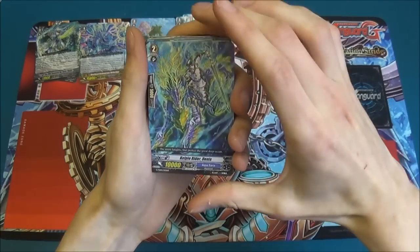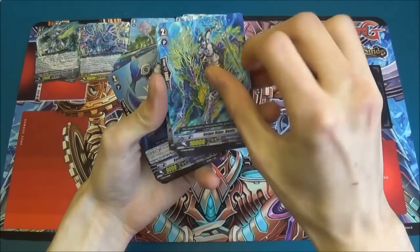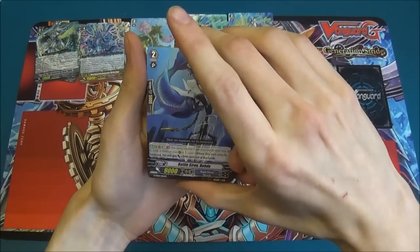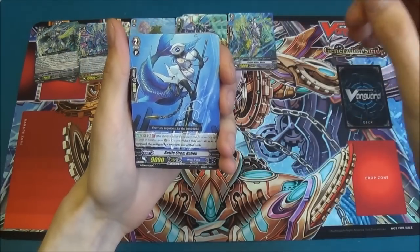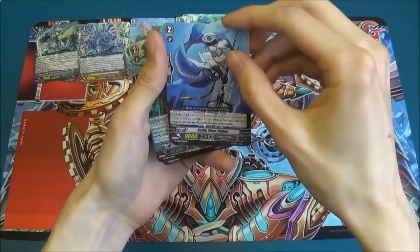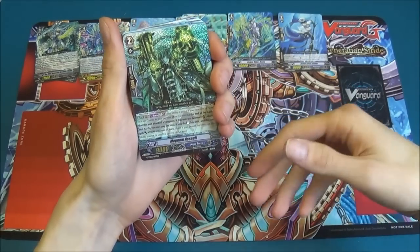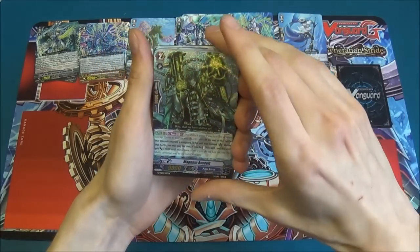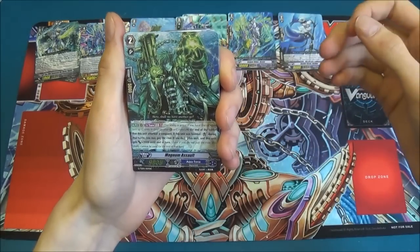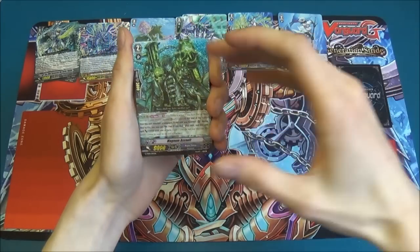Then we have Kelpy Rider Dennis, who's the new 10k grade two — basically the Lazarus of the set. And then Battle Siren Road, who is a grade two with 12,000 power when she is at GB1. Next we've got the main grade two of the set, who also gets a Triple R version — Magnum Assault, who at the end of the battle that he attacked, he can stand back up and gain 2000 power.